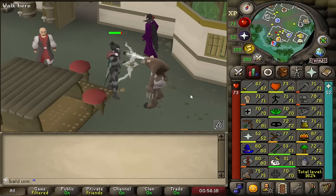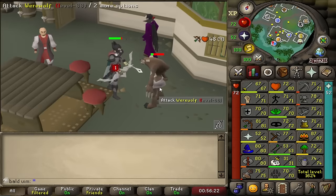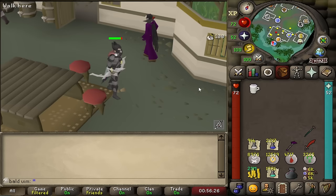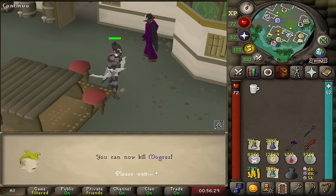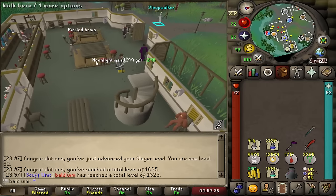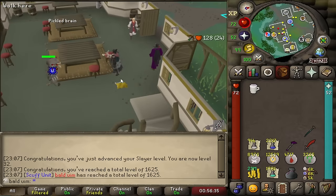To begin the Slayer grind, we need to point boost about 400 to 500 points, so I've got some crappy tasks at Turael to get through. We'll do our 10th, 50th, and 100th task over at Konar. There is 32 Slayer — please clap — and then we will crack on with the actual fun stuff. I'll be back in probably a few days.